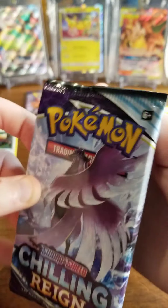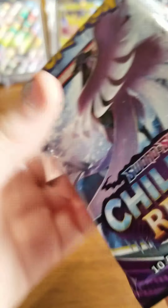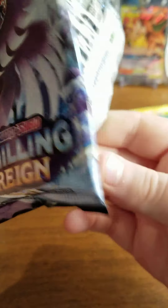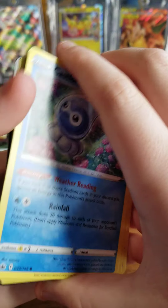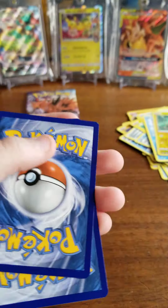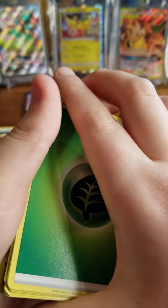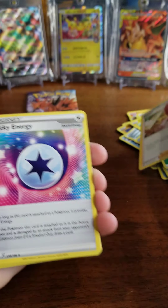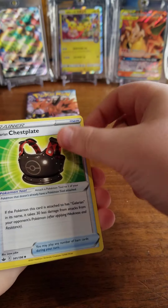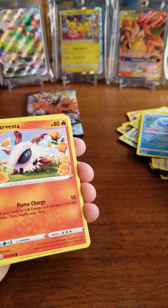Galarian Articuno — I love the cover part of it, it's just so cool. First time opening Chilling Rain. One, two, three, four. I don't think there's a good one in here, but it's fine. Galarian Caitlin. Lucky Energy. Poor Galarian Chessplate. Castform Rainy Form — pretty good, I guess.